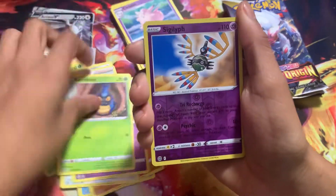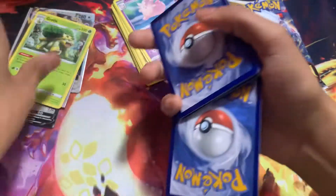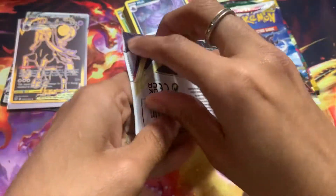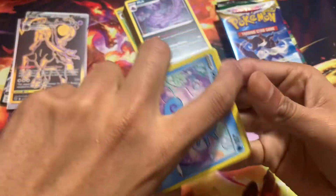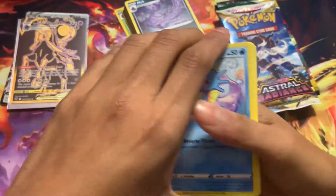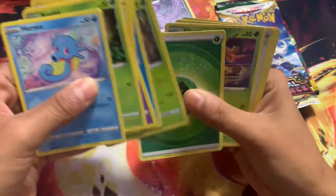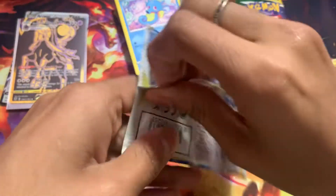Also, what I realized — there's no Silver Tempest in this box. This was probably made a while back because it does not have a single Silver Tempest card. It does have a Silver Tempest pack back in it. Got another pack — oh! The code card's facing the wrong way. Why are Lost Origin cards facing the wrong way? We got a non-holo hit. Next we got Astral Radiant, and then we end on two Evolving Skies.